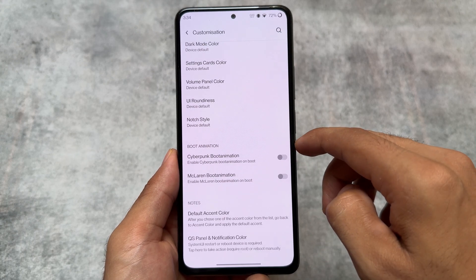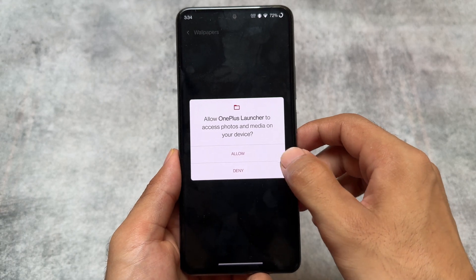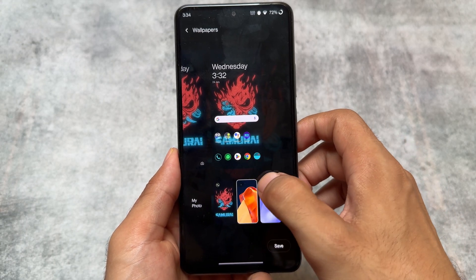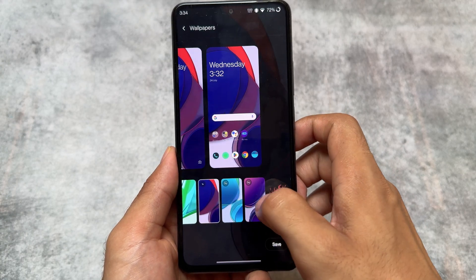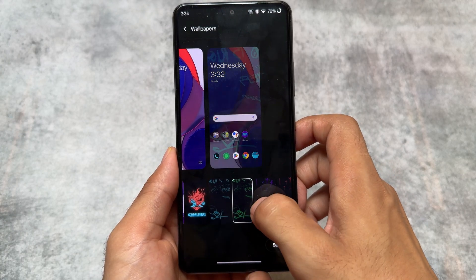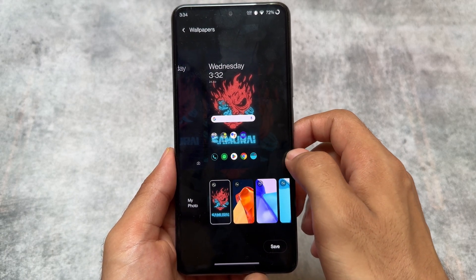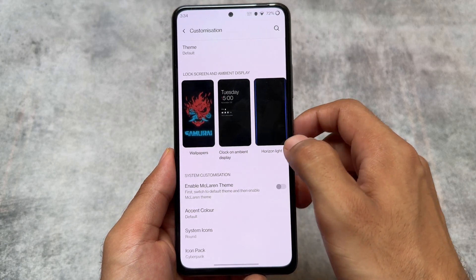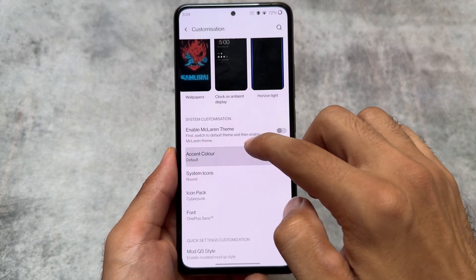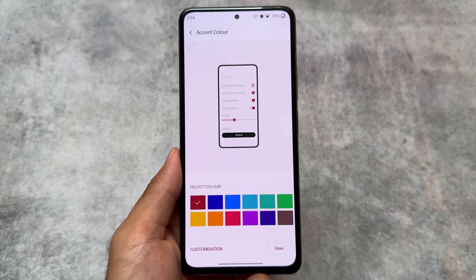Moving on to the customization section — I'm using a Mi 11x device, which is the Poco F3. This is a custom OnePlus edition OxygenOS port, which means it has some extra things and extra modifications not available by default in OxygenOS, but still it was a great experience. Even in 2024, if you're considering using a OnePlus device running OxygenOS 11 based on Android 11, I can still strongly recommend it — definitely check it out.